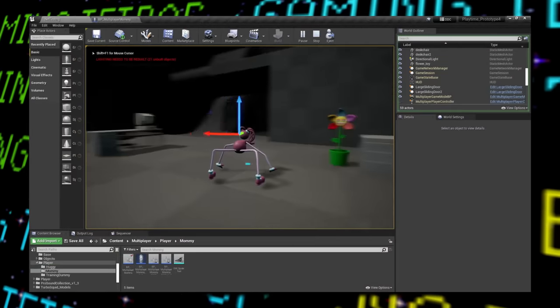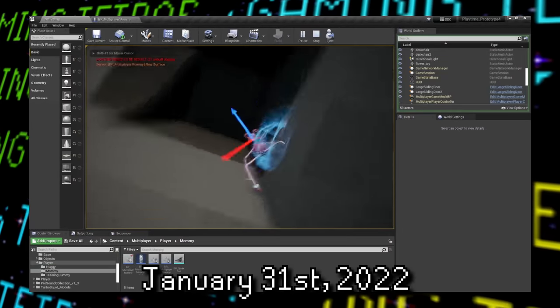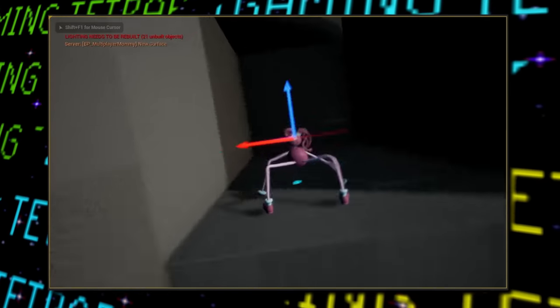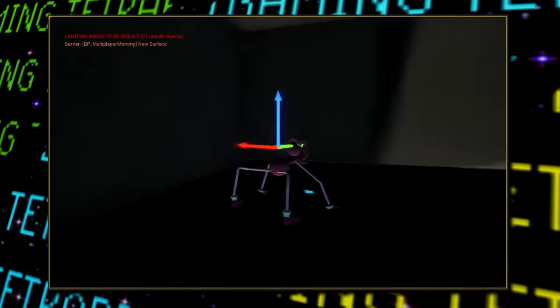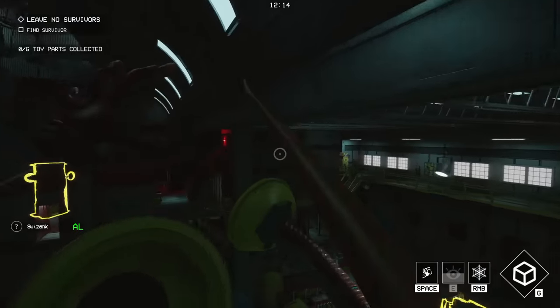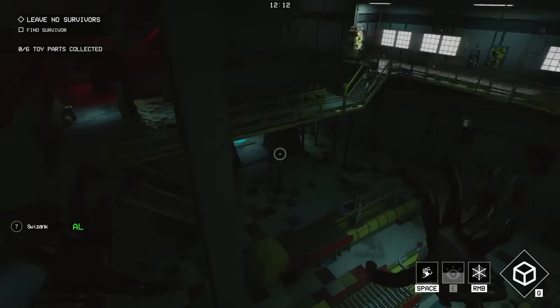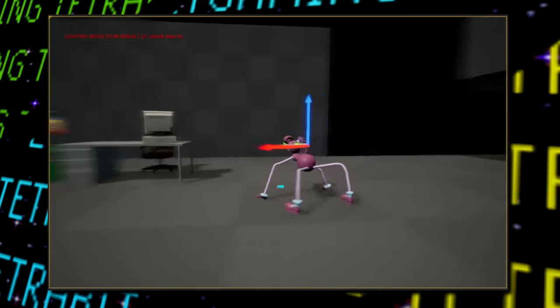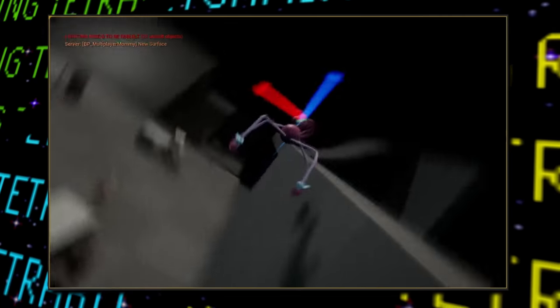Recorded on January 31st, 2022 is a short video that appears to show off an ability for Mommy Long Legs to climb walls — a scrapped ability, since although she can extend a limb to zip to almost any surface, she can't just climb up walls like this. And I guess it's a good thing too — she doesn't need to be more broken than she already is.